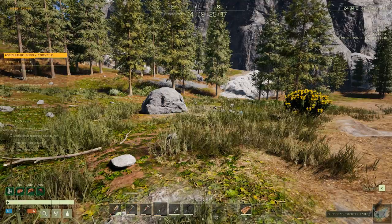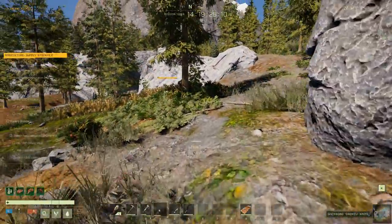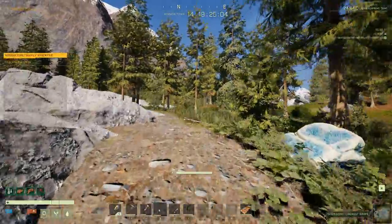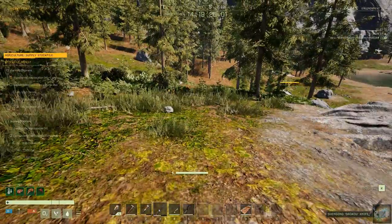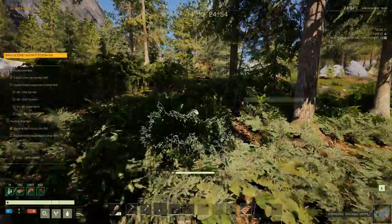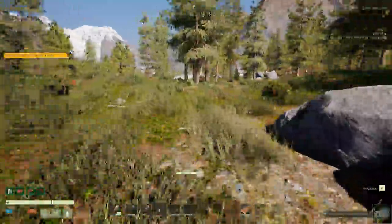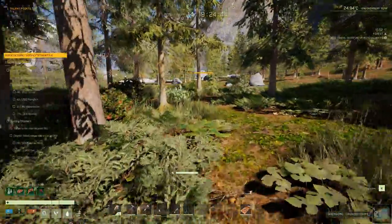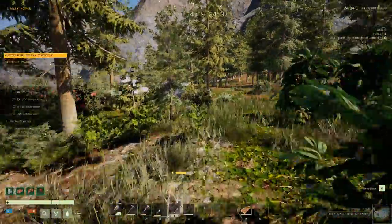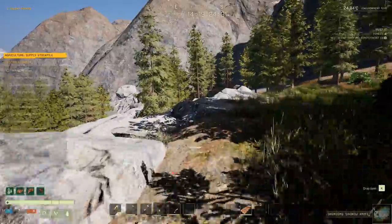I've got the bear right over there — you can kind of see him coming down through this way. I'm going to head up through this way. He should still be heading down that direction, so we can beat feet up this way. I thought you would be interested in seeing how to get around that bear — get down to the cabin.